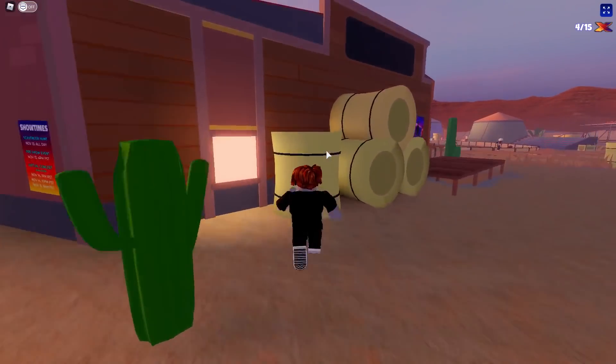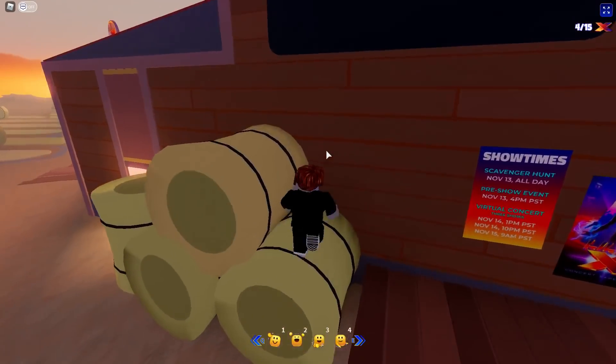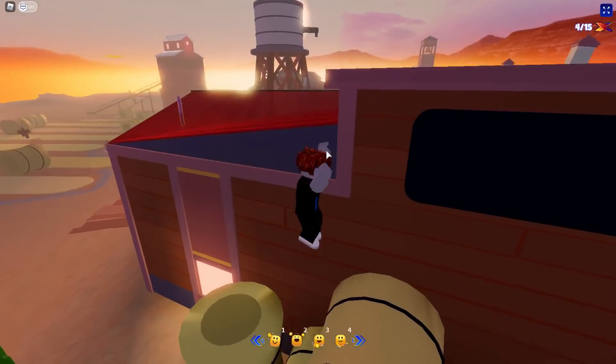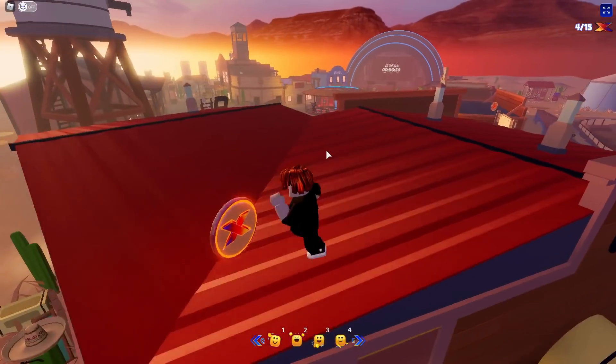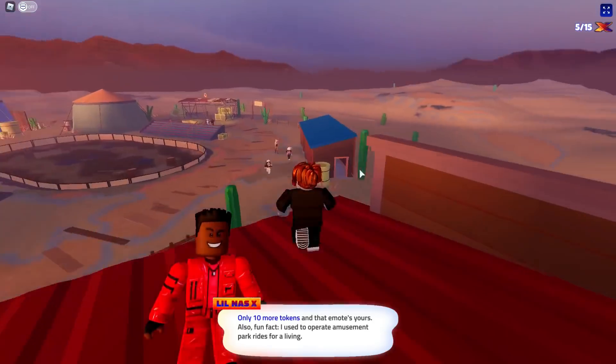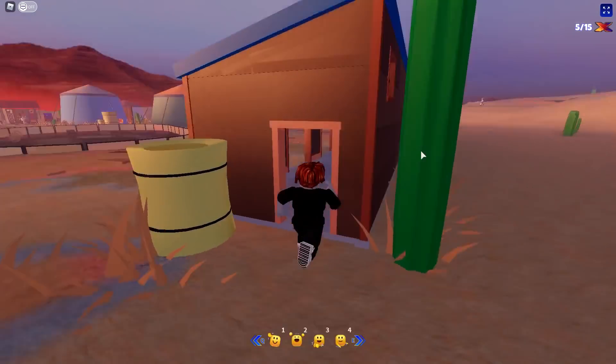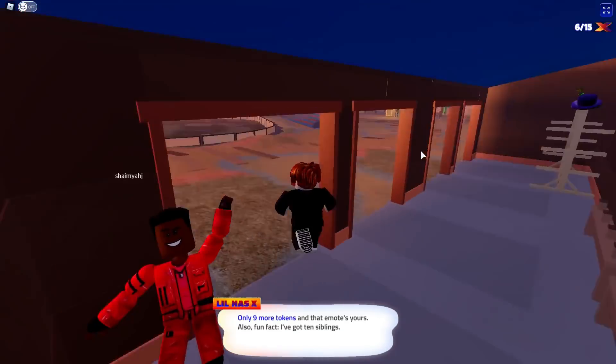Unless you really need to use a tornado, I wouldn't recommend using them because they're kind of annoying. Getting up here is really — never mind, I was just about to say it's really hard, but nope, I did it with ease. So here is our next location: this little blue shed, and it has one hidden right there.